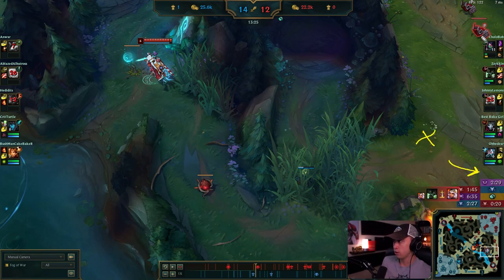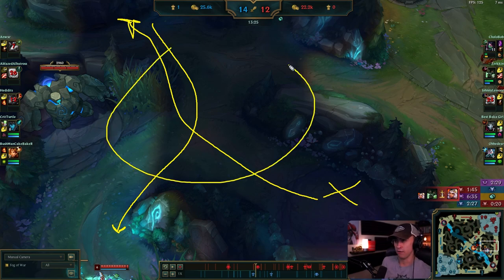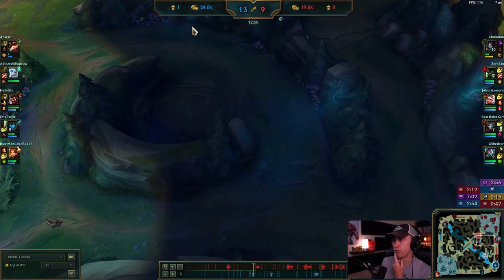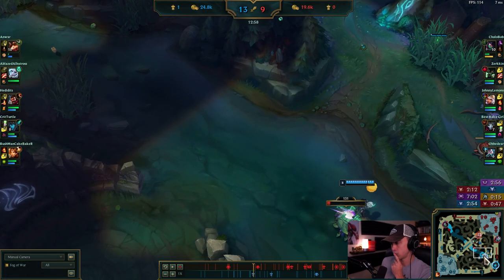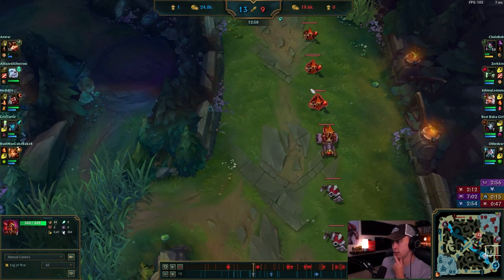As Graves is taking the camp, be nice to your laners. Take Wolves, and then by the time you're back, dragon spawns in 10 seconds. You already have vision control — you can set up a bush trap or something and just take it. Dragon spawned at 15 seconds and you procced mid lane, so you're finishing Wolves here — this would have been down and pushed to around mid lane.